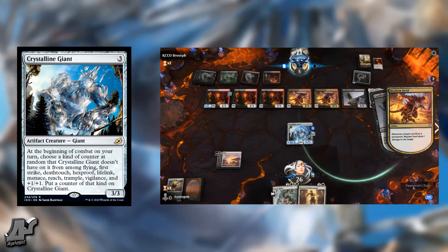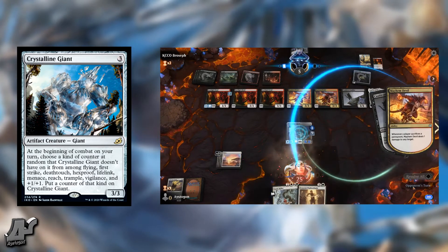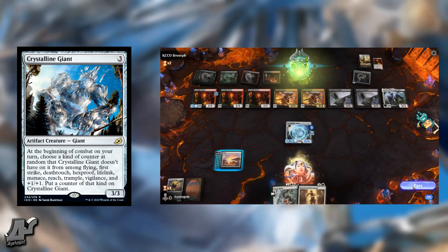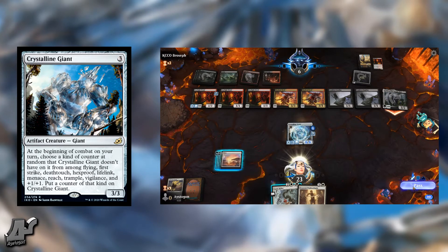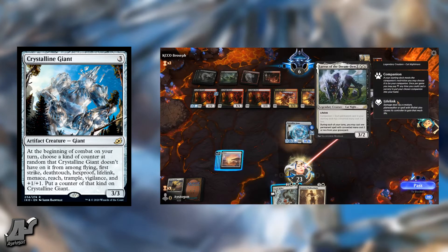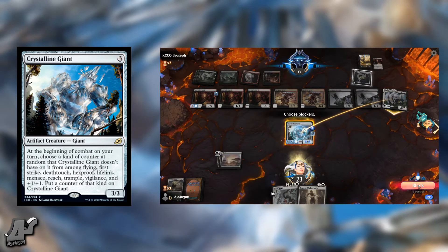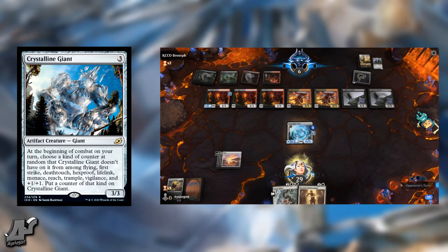At most it can have nine counters on it, including a +1/+1 counter, and at least it's a 3-mana 3/3 with nothing on it. This card is so variable — I don't know if it's good, but it's super fun to play with, and making this into a big random creature with mutate or a Voltron strategy is super fun. I have a few games of playing this on my channel.